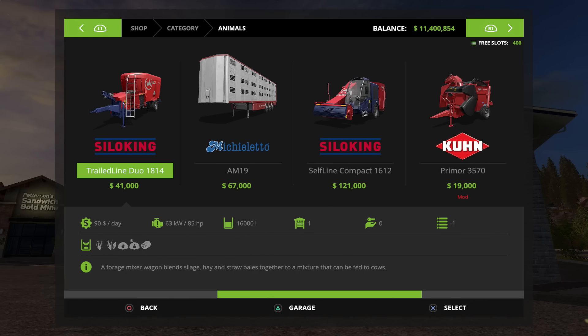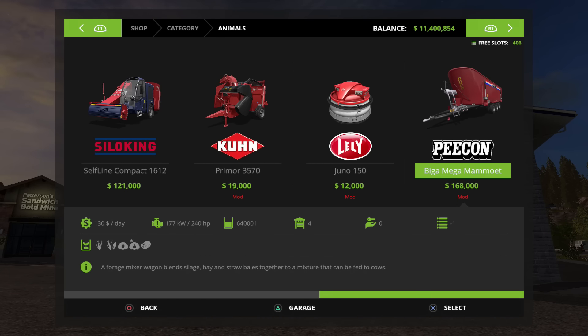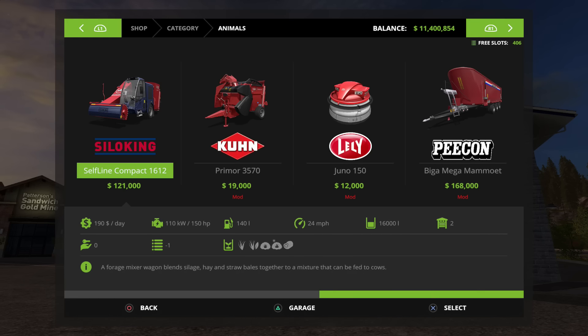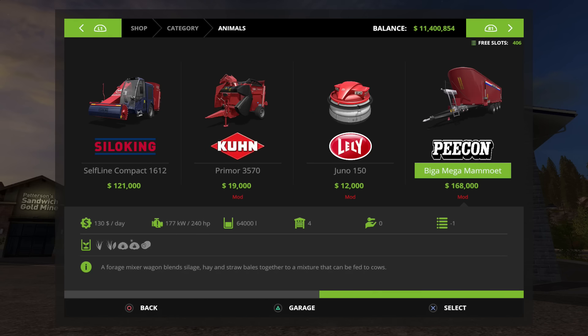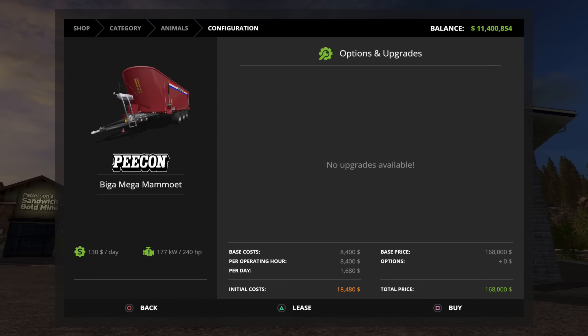It's just like the Silo King Trailed Line Duo 1814, but it's a lot bigger. This one holds 64,000 liters, where the other one holds 16,000 liters. This one's going to set you back a lot more money — it's 168,000 dollars, euros, or pounds depending on your currency. It requires 240 horsepower and costs 130 a day.